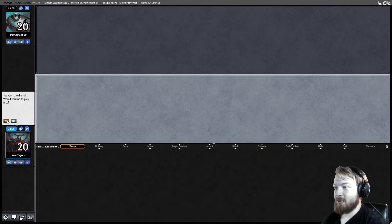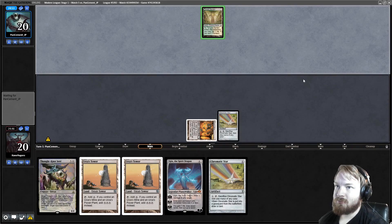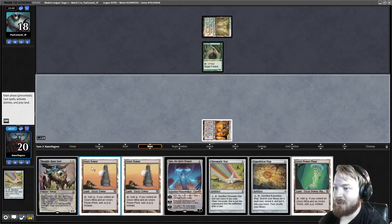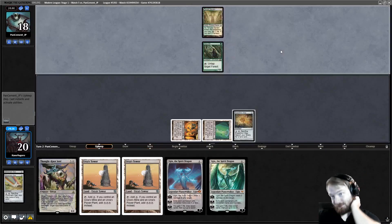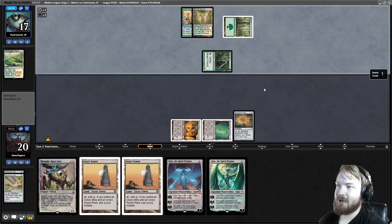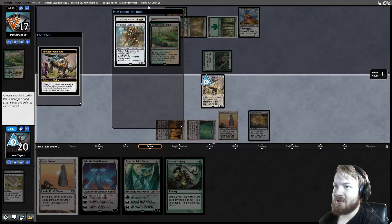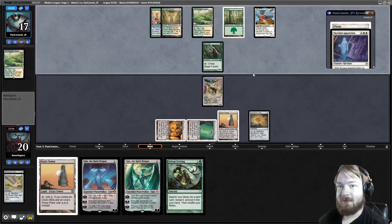Round five — we won the die roll so we play first. This hand doesn't look that bad, actually going to keep. Start Urza's Mine, Chromatic Star, pass the turn. Opponent plays Temple Garden untapped, Arbor Elf — I feel like this is Heliod Company. We untap, draw Expedition Map, crack Star for green, draw Power Plant, play Power Plant, play Star, crack Star for green — Ugin. Play Expedition Map, pass the turn. Opponent Utopia Sprawls on white — it is Heliod Company. We've got to hope Thought Knot Seer is going to be enough. Play Tower, Thought Knot Seer — see Walking Ballista and Skyclave Apparition, take Walking Ballista, pass the turn. Thought Knot Seer was really good right there.